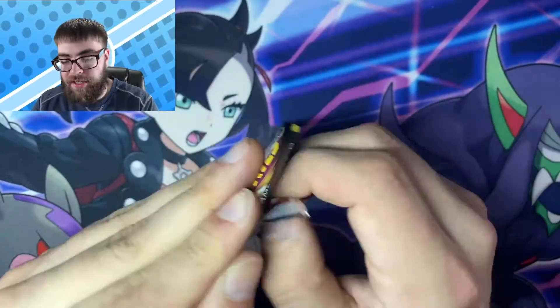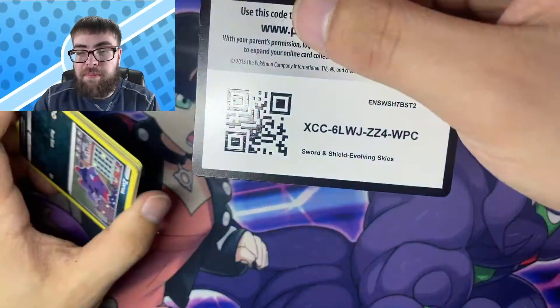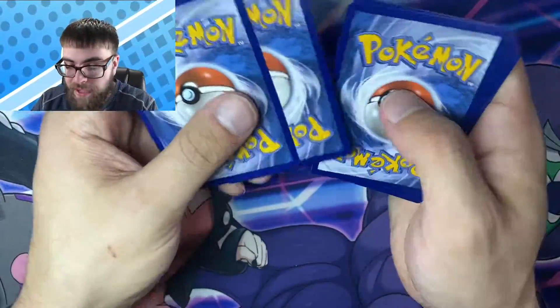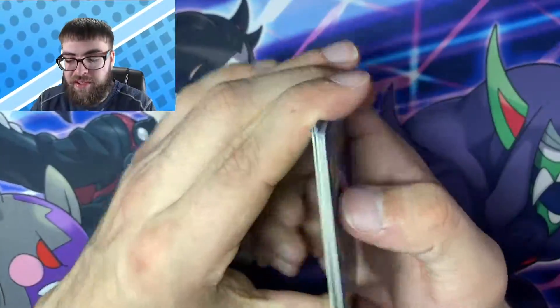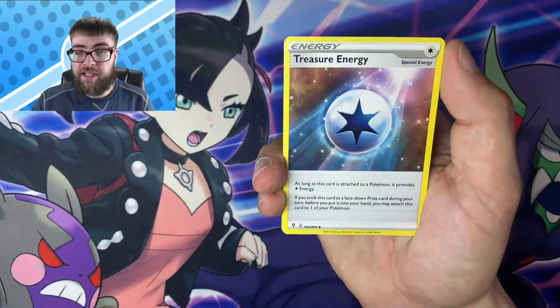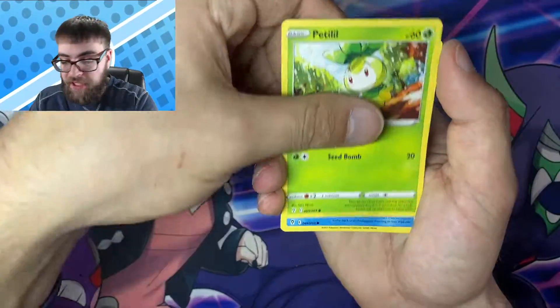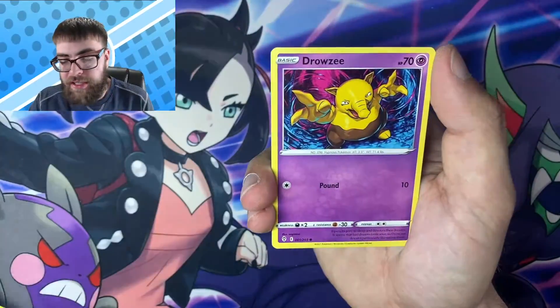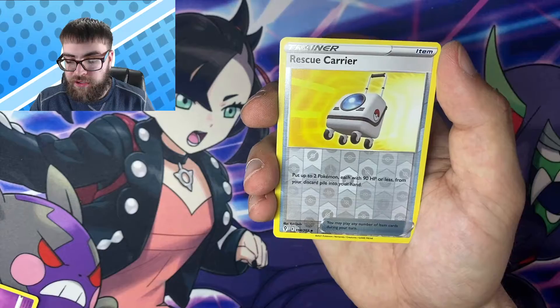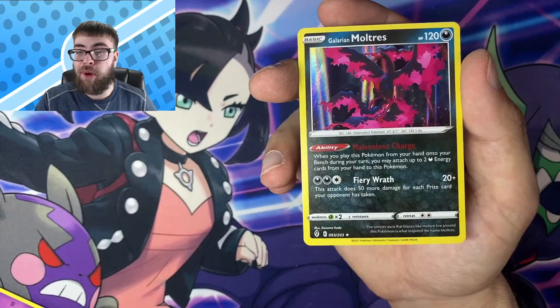We got Bergmite, Drowzee, a Reverse Rescue Carrier, and another Holo Rare Galarian Moltres. We'll take it. Three packs left in the Elite Trainer Box.